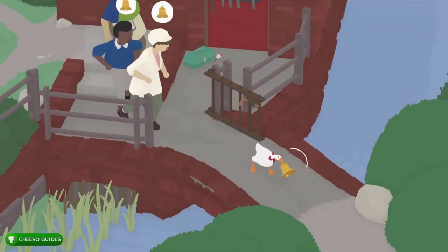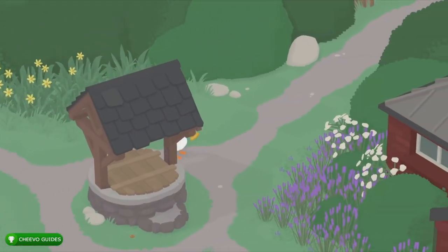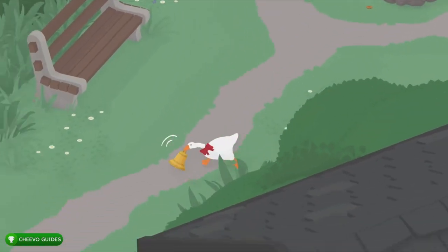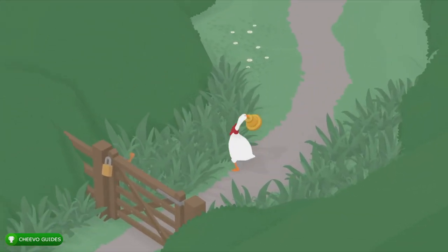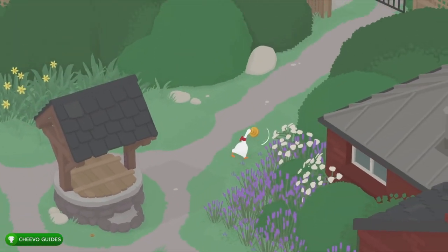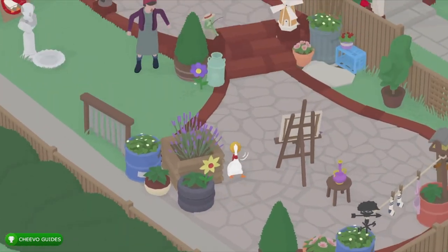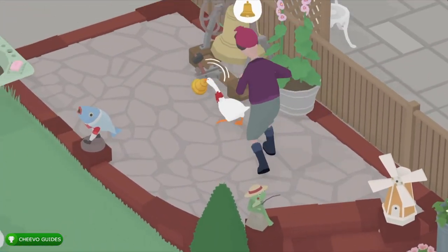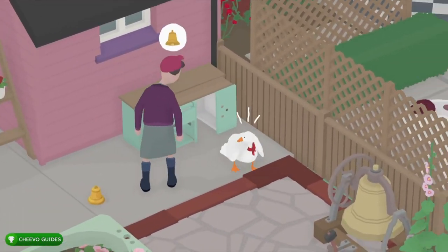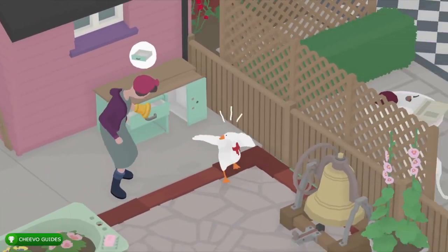You're basically going to be doing this over and over again — all the humans are going to be chasing you, you're going to be dropping the bell, picking it back up, and then proceeding. Once we get out of the pub area we're going to notice that a lot of these gates are locked, so there's really only one way the game lets us go. We're going to have to go to the third area, which is going to be on the upper right-hand side, however the path is a bit different because some gates have opened and some gates have closed.